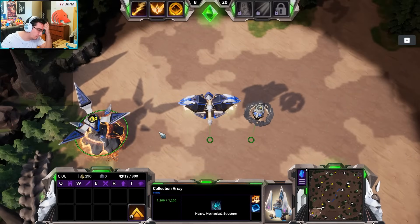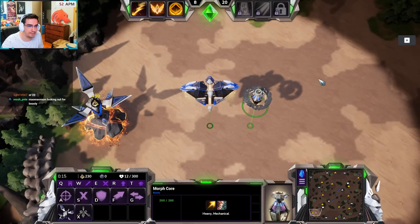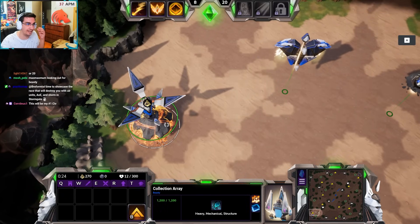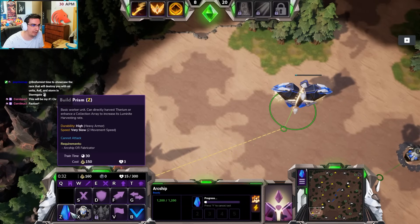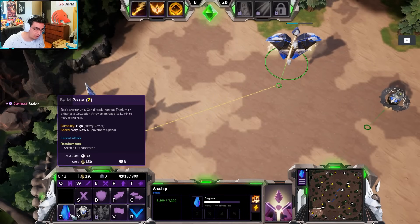From what I know, it's a lot more unique faction compared to Infernals and Vanguard, and the reason for that is it works completely differently. So first things first, this is your Goldmine collection array and it gathers resources. You can also make prisms — a prism is basically like a worker. It costs 150 Luminite, and a normal worker costs 15.